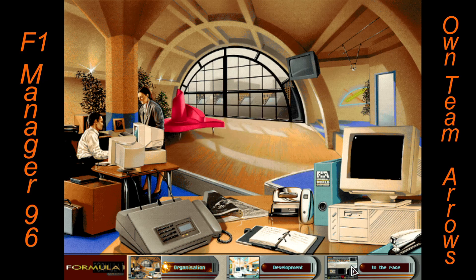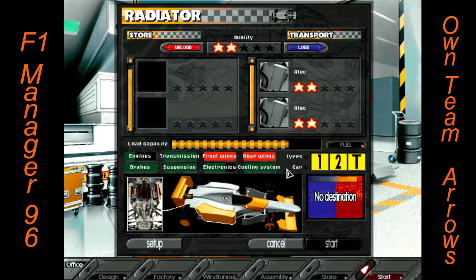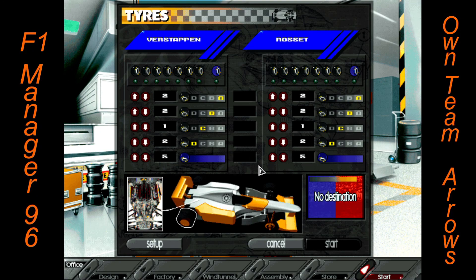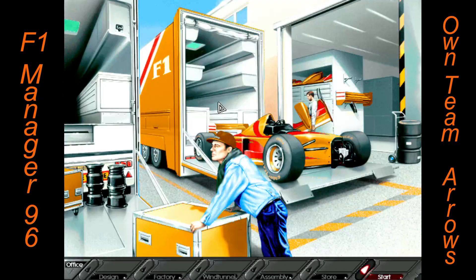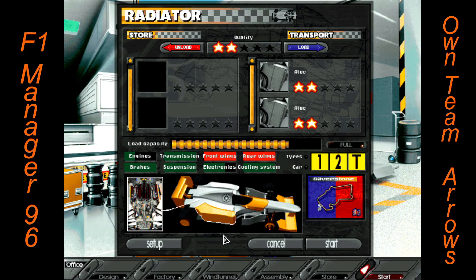Silverstone typically is a one-stop race, so I think what we're going to do is use a set of our B compound tires in practice and that should be good. Let's skip ahead - and miraculously we're up to Silverstone.